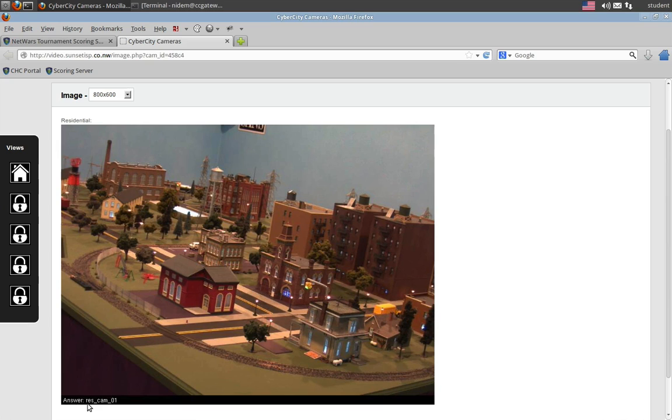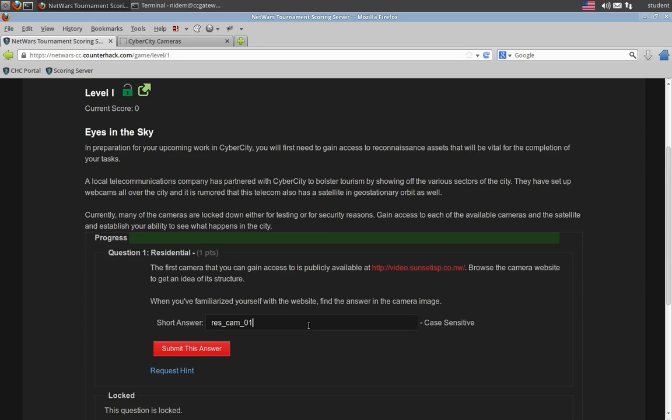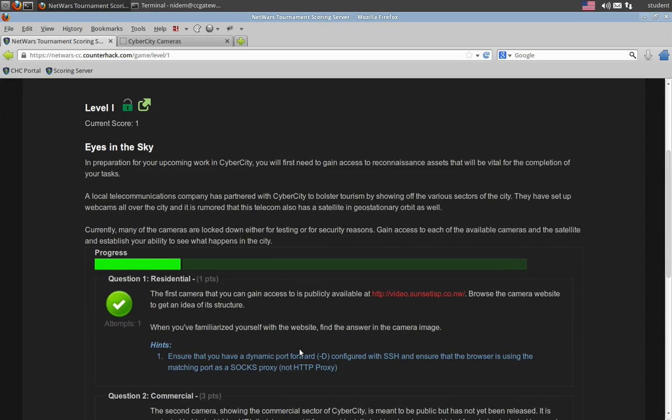What we're trying to find here is this little chunk of information in the corner. Also, in the city we have 12,822 people that live there. They all have first names, last names, social security numbers. A portion of them have email addresses, social media accounts, and bank accounts. They all have medical records. So it's recreated very much like a real city — this isn't one of the CTFs where there's four or five users. This is fleshed out much like a real big organization or a real city. So let's go back, answer our question. We're looking for ResCam 01. We'll submit the answer, and we see we have indeed got the points for it.